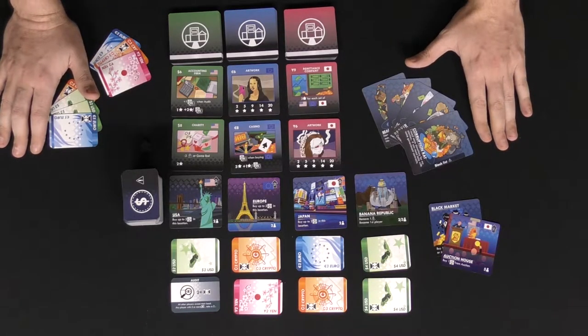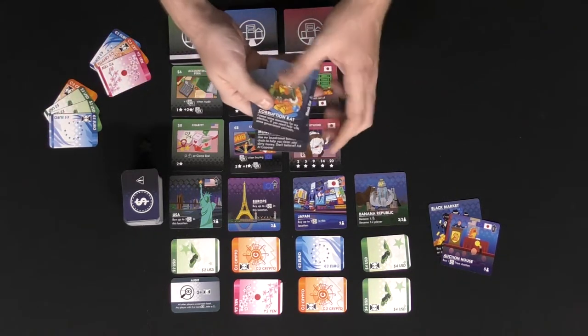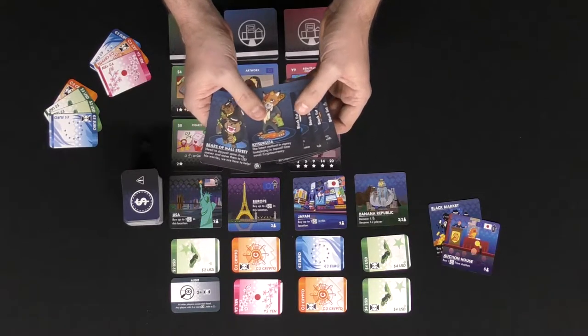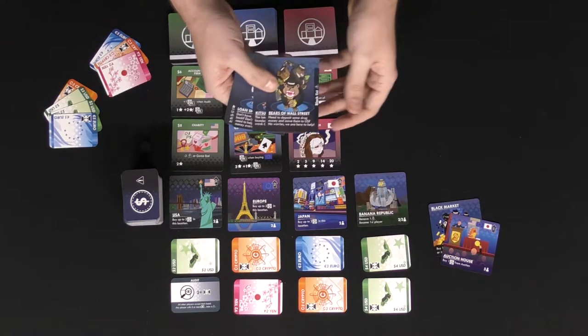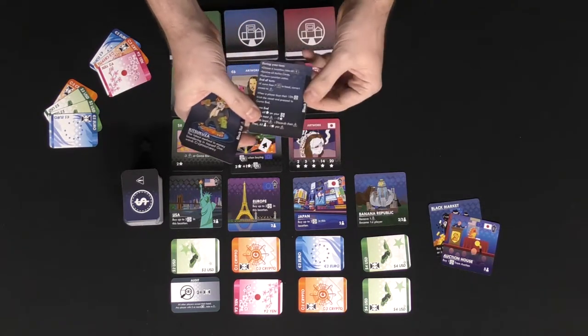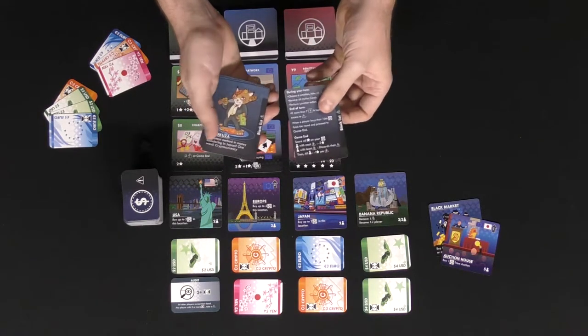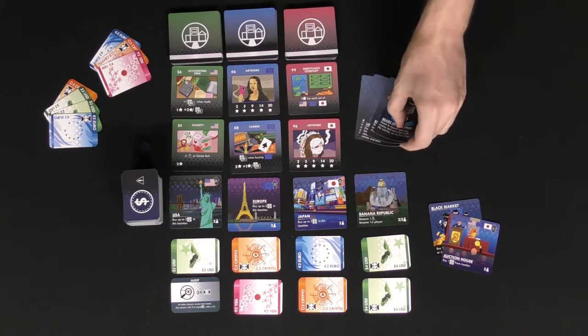Welcome, candidate, to the game of Dirty Money, in which each player is going to select a character or villain to play. The Corruption Rat, the Money Launderer, the Loan Shark, Kitsuya, and the Bears of Wall Street are some options you can choose from. Each of them will have a player reference on the back as well as an area for blacklist cards that you'll be getting throughout the game — these are negative points and you try to avoid them as best as possible.